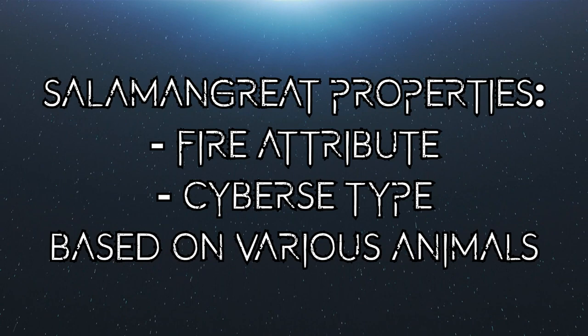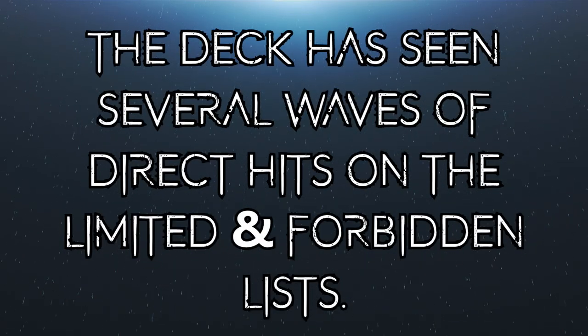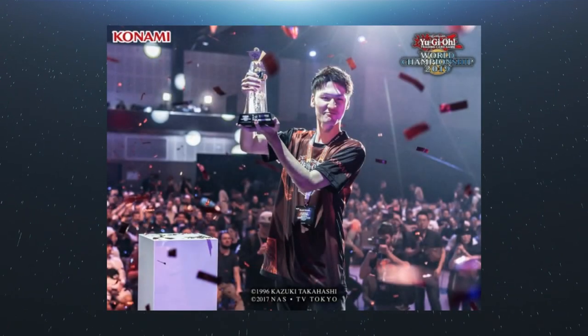Salamangreat is a deck made up of fire Cyberse monsters, all based on animals which are on fire, mostly following a pattern of smaller animals in the main deck and bigger animals in the extra deck. The deck has seen several releases of support but has also been thwarted by the limited and forbidden list, testament to how powerful the deck is. It has topped YCS tournaments as recently as February 2020 in Utrecht, and its biggest victory came at the Yu-Gi-Oh World Championship 2019 in Berlin, where Koki Kosaka piloted it to first place — with no less than five of the top eight using the deck.